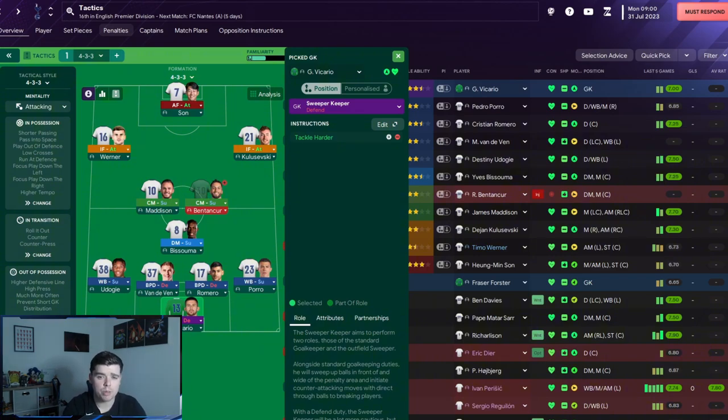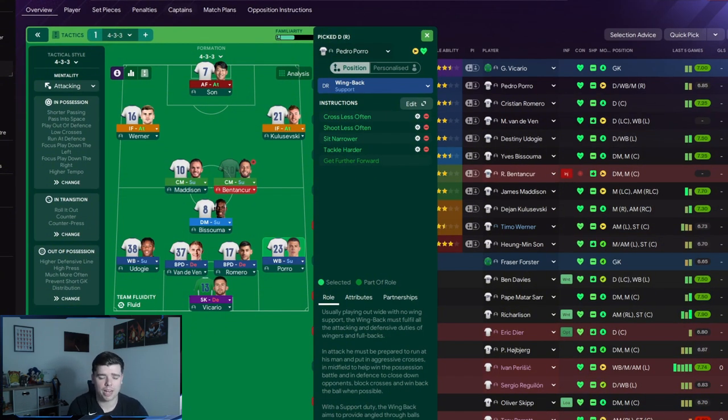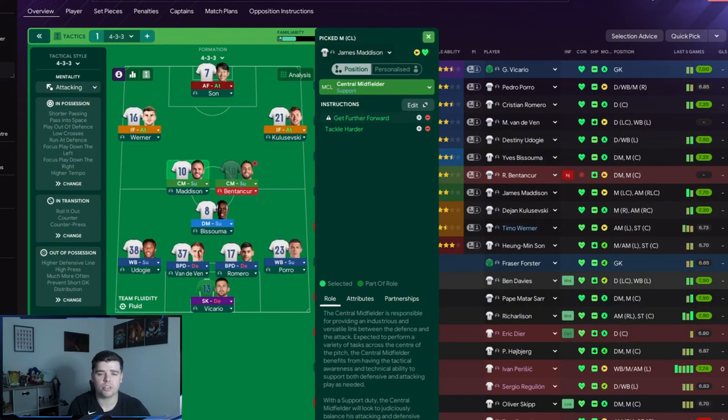We've got a sweeper keeper on defend, with only tackle harder as an instruction. Both center backs are on ball-playing defend, with dribble more, close down less often, and tackle harder. We've got two wing backs on support with cross less often, shoot less often, a bit narrower, and tackle harder. The defensive midfielder has tackle harder and mark tight, and two central midfielders have get further forward and tackle harder.